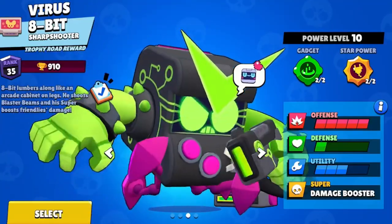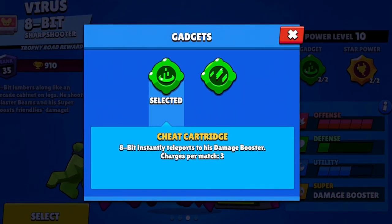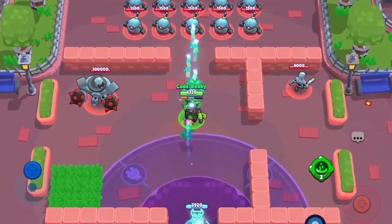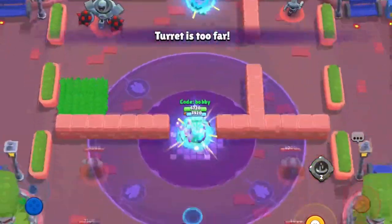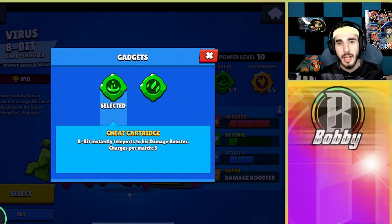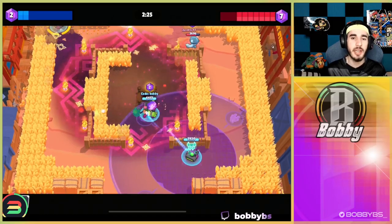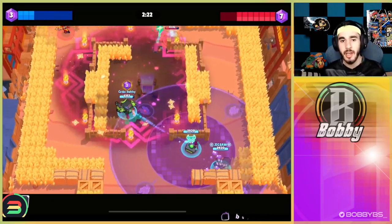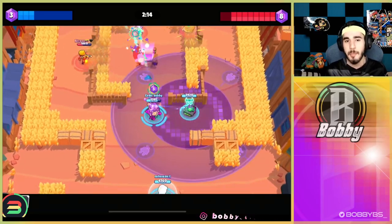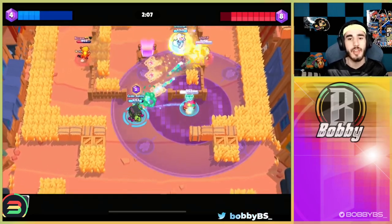Coming in at number 7 we have 8-Bit's Cheat Cartridge. 8-Bit instantly teleports to his damage booster, which is really useful for mid in Gem Grab, playing defense in Brawl Ball or Heist. You can go aggro whenever you want and then just TP back to wherever you placed your turret. It's essentially like 8-Bit's extra life — you can dip back to a safe spot, regen, and go back into the battle. For example if Gene tries to pull you, you can just TP back to your booster instantly.